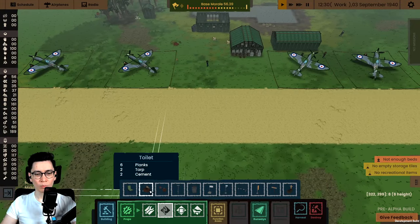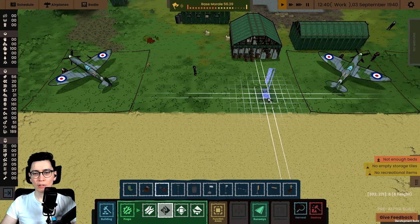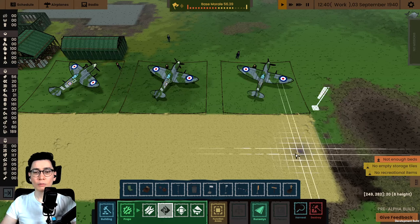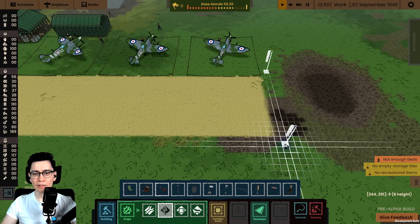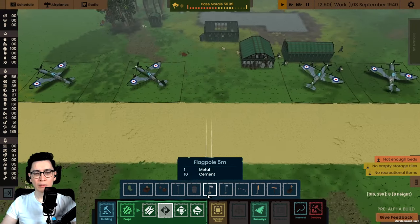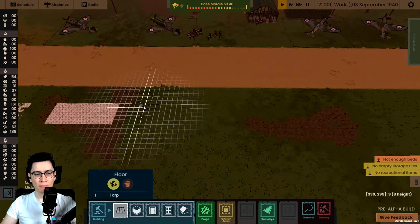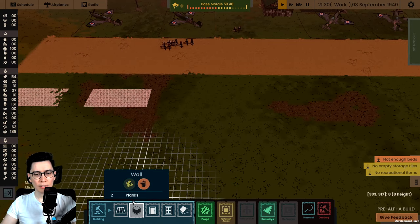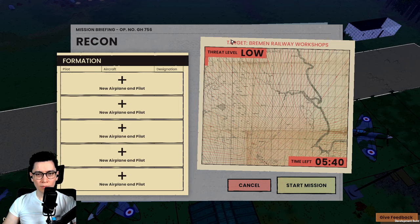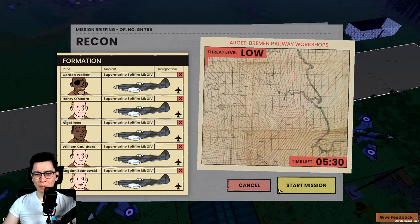I'm not entirely sure what a runway will entail, because based on my research a lot of runways have basically nothing around them. So we'll add some stuff which kind of looks very runway-y but might be completely inaccurate — like this was probably not right next to the runway, but we want to give it the runway feel. A flag for each plane, maybe some zones for the pilots to rest, recreational areas. We have a mission! I don't know if you guys have seen the mission yet, but we can send pilots — let's send all of them.